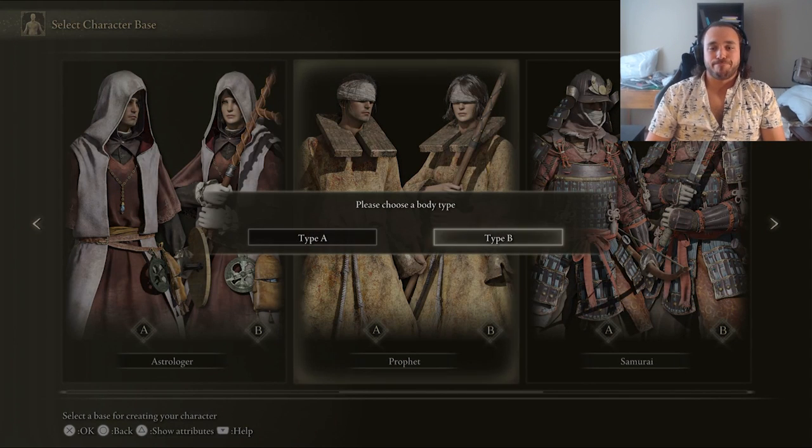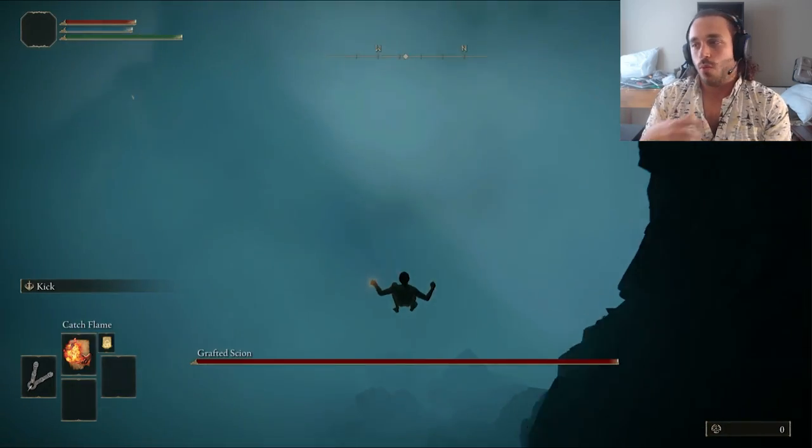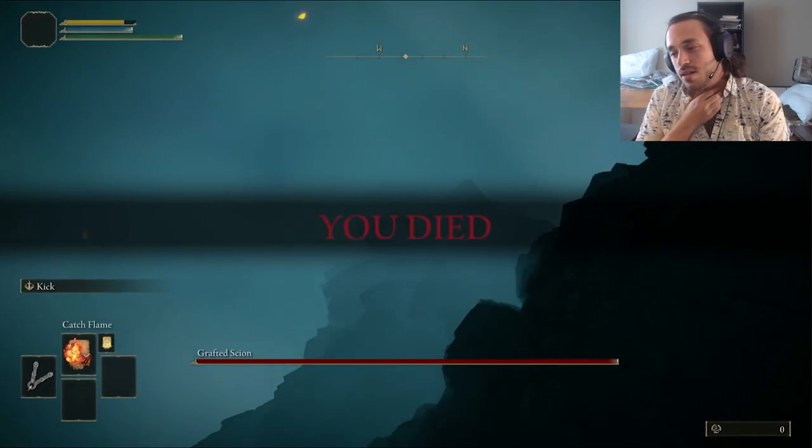We start off as a prophet, but since I know I'm going to be putting a pumpkin on my head, I don't have to do character creation. I don't like doing character creation. We cowabunga into Limgrave. Can't be a skeleton if we don't die, right?